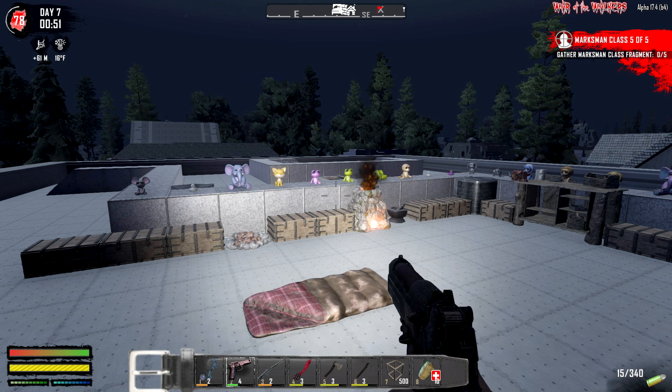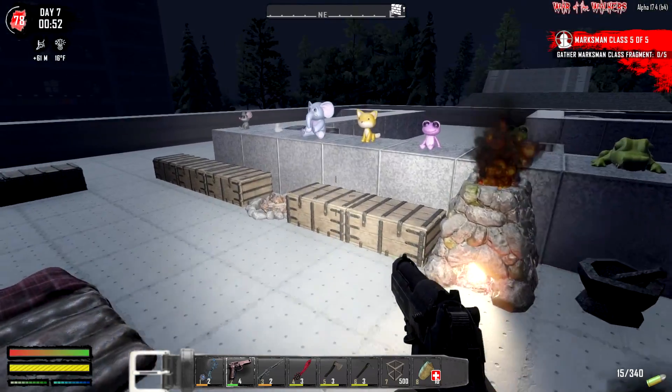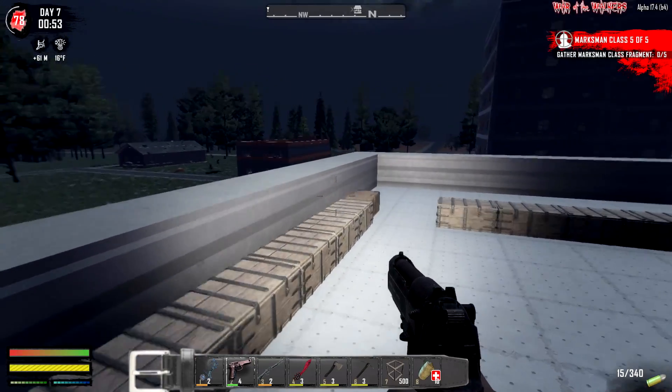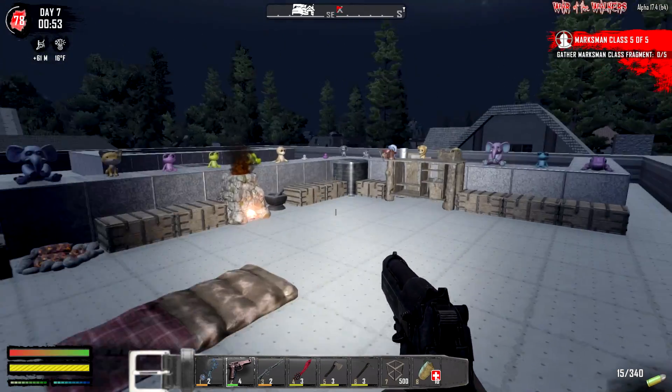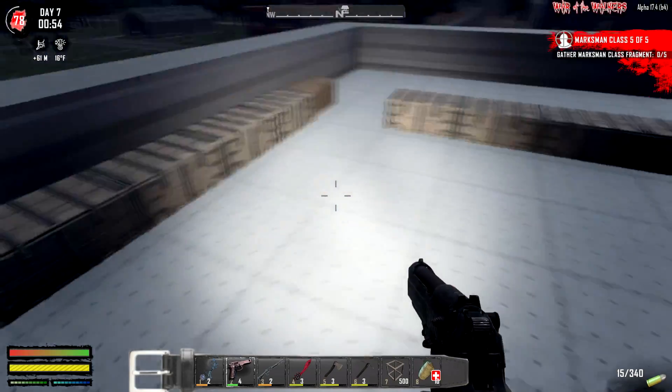Thank you so much for joining me. This is Game Edge, we're back in Seven Days to Die - the Walkers mod. If you want to pick this up, some people always ask, you can get it on the Seven Days to Die mod launcher. It's really easy to do, it's free to download. Of course you can always donate to Fairy if you want to - very nice, thank you for the mod launcher.